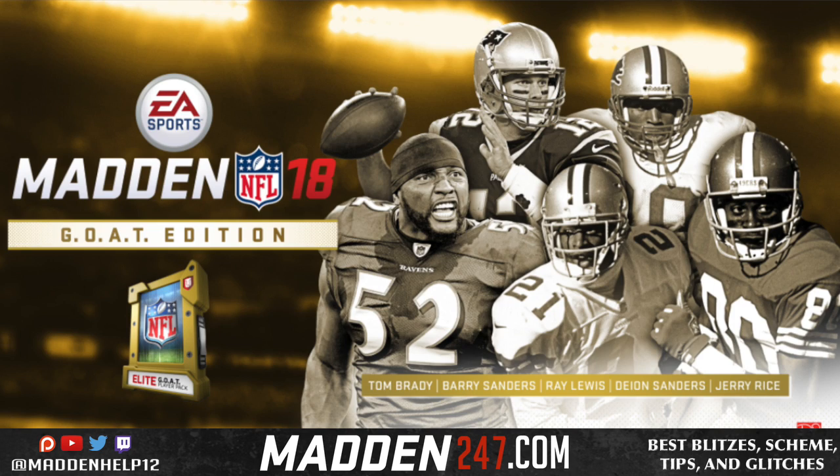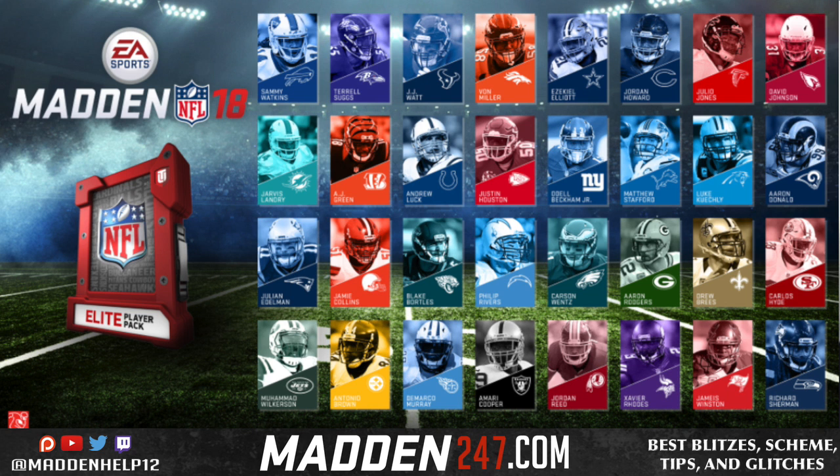The one elite GOAT player is called an elite GOAT player pack. I'm not sure if these are the only five available at the start of the year, but I would assume you can pick between Ray Lewis, Deion Sanders, Jerry Rice, Barry Sanders, or Tom Brady. I'm not sure if you get to pick the legend or if it's a random pack — either way it'll make your team better day one.